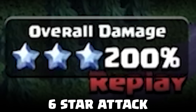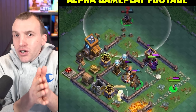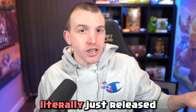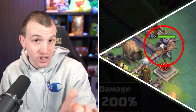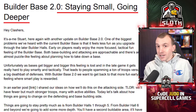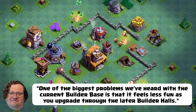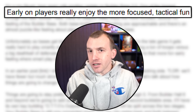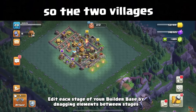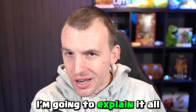The Builder Base 2.0 update introduces two villagers and a six-star attack. This information, alongside alpha gameplay footage, was just released. The 'Staying Small, Going Deeper' blog post is by Stuart, the game lead for Clash of Clans. He says the current Builder Base is less fun the higher you go — earlier on there's focused tactical fun, a bit like a puzzle. The two villagers, or multi-stage mechanic, is how they're trying to emulate that.